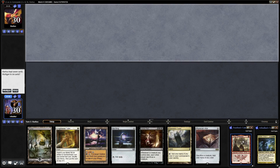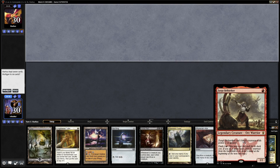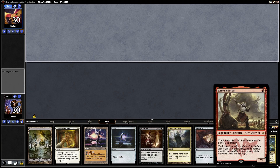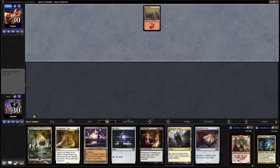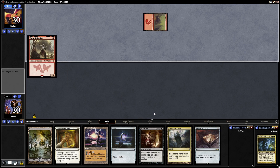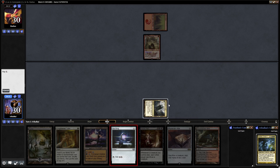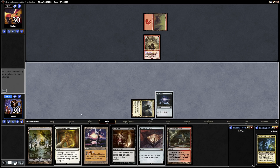Karador Ghost Chieftain versus Zergo Bellstriker. That hand isn't particularly great — we've got a Shooter we can cast, and we're on the draw. I'm going to keep that. We're up against a really fast deck in Zergo Bellstriker, but we do have a Sack Outlet and Grave Pact. We'll go in for the Sol Ring first and then throw it over to our opponent.